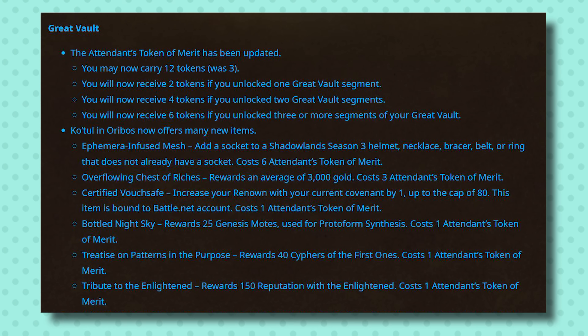This week Blizzard hotfixed a socket item into the game, so that was cool. This is great news for anybody that, like me, has been getting questionable options in their great vault. So here is the full text and layout of what they have done. You will now get more currency tokens than before, assuming that you unlocked at least three options in your vault.